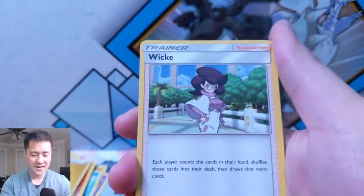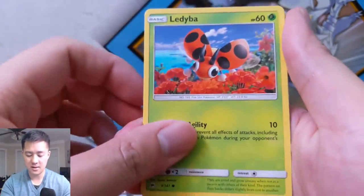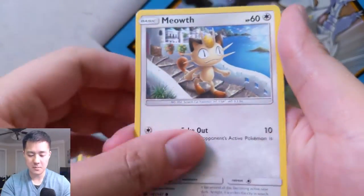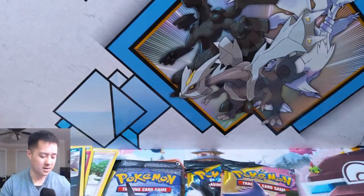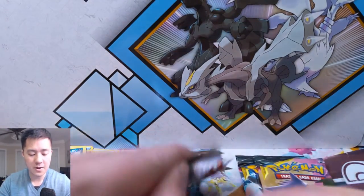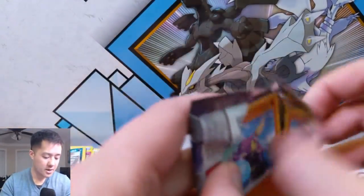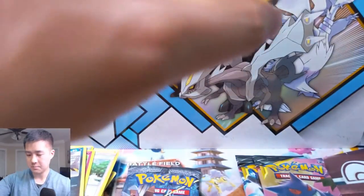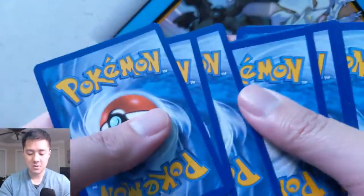Now moving on — this is Burning Shadows again, got a little confused there. We have Wishful Baton, Ribombee, Cutiefly, Ledyba, Alolan Grimer, Lure Ball, Running on the Beach, a Pampour for the reverse, and then another Mudsdale — got a couple of him now. We have two Burning Shadows packs and two tag team packs left. So far we don't have any big GX hits, just the BREAK.